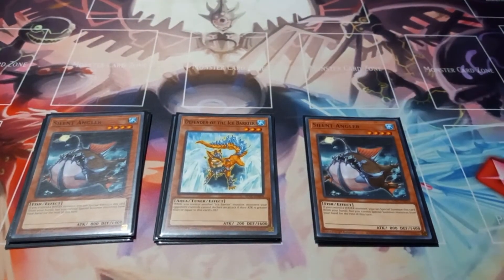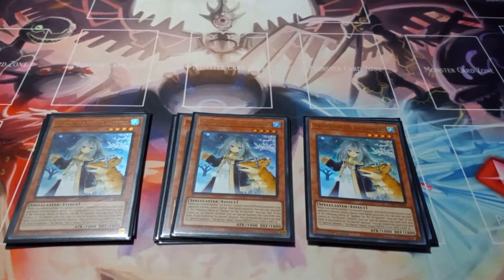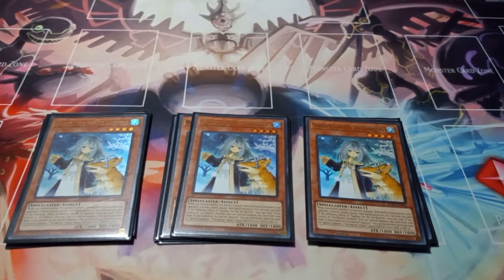Then I play two copies of Silent Angler just for level four extenders — it can summon itself by controlling a water monster, and if you do you can summon more water monsters from your hand. Then I play three copies of Speaker of the Ice Barrier. If you control another Ice Barrier monster, defense position monsters your opponent controls cannot change their battle positions.